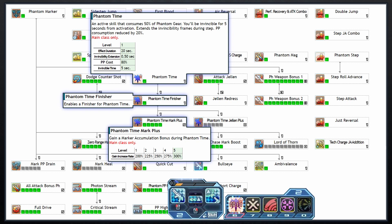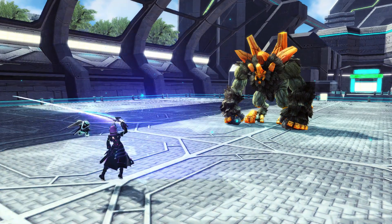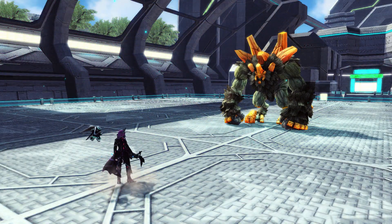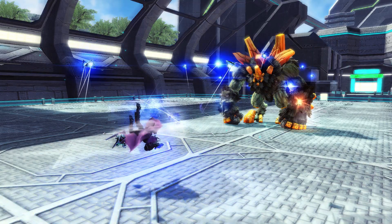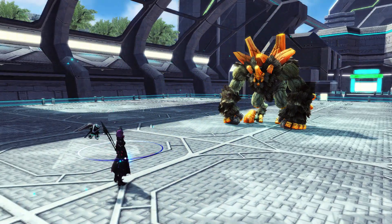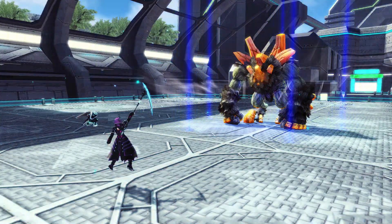By taking Phantom Time Finisher in your skill tree, you can reactivate Phantom Time from your sub-palette to perform an extremely strong attack with iframes throughout. With the katana, you will make one long cut in the air followed by a big photonic slash. With the rifle, you send out bits that simultaneously perform attacks with you around your target. And with the rod, you rain down a bunch of dark energy from the sky.